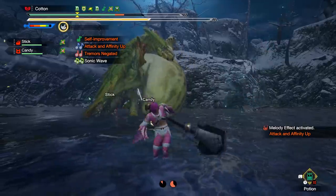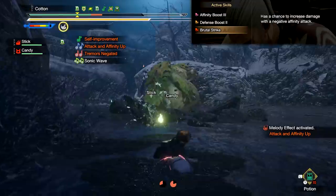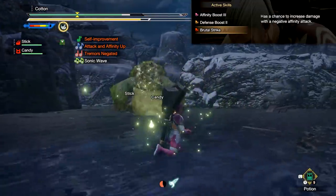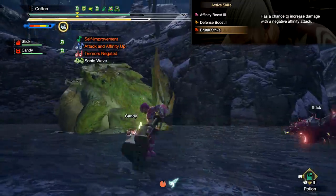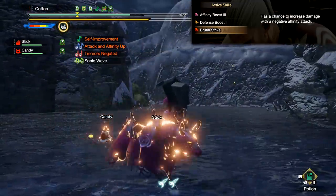One of my favorite theoretical ones is Brutal Strike. As mentioned near the top of the video, it has a chance of turning your negative critical strikes into far stronger attacks. This effect has a reasonably high chance of happening and the damage is quite strong, so paired with a weapon with enough negative affinity, it just might do the trick.